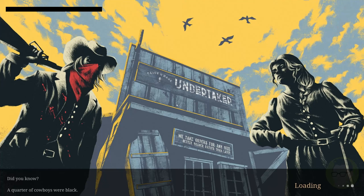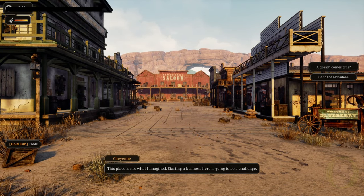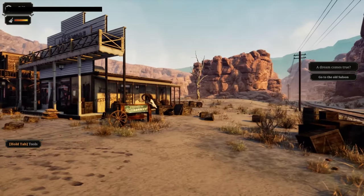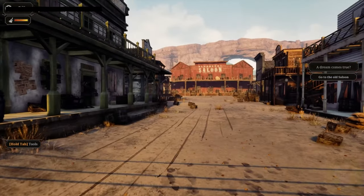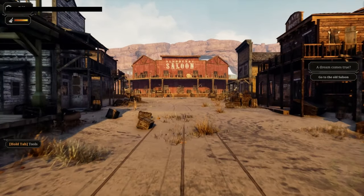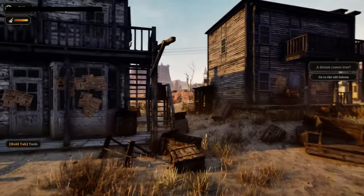Let's start a new game. Hopefully I might be able to go into the options. We'll see how we go with the music. Here we are — Blueberry Saloon, a dream comes true. Go to the old saloon. Cheyenne, this place is not what I imagined. Well, she's pretty good looking. Hold tab for tools. We've got ourselves a whole $2.50.